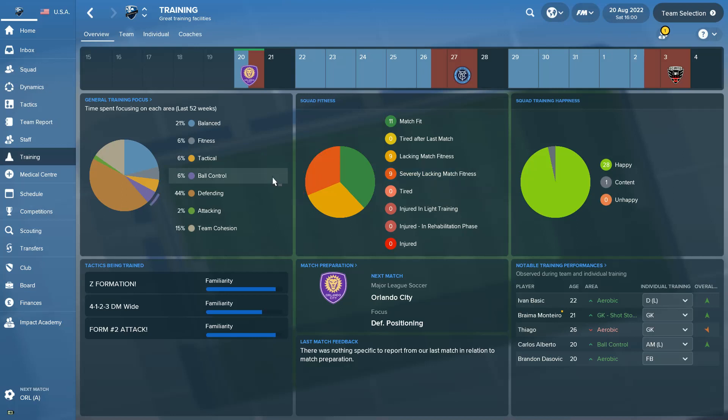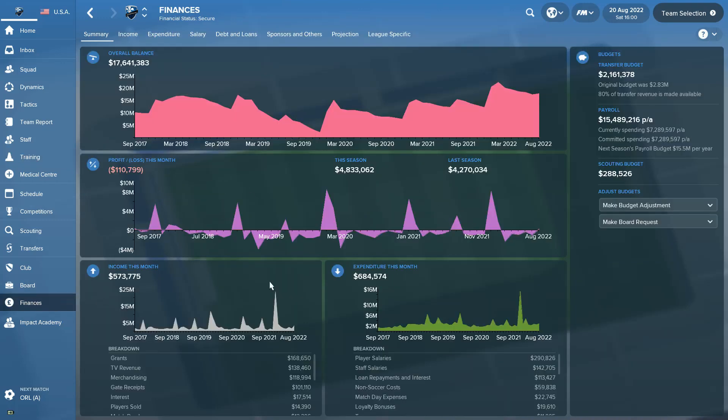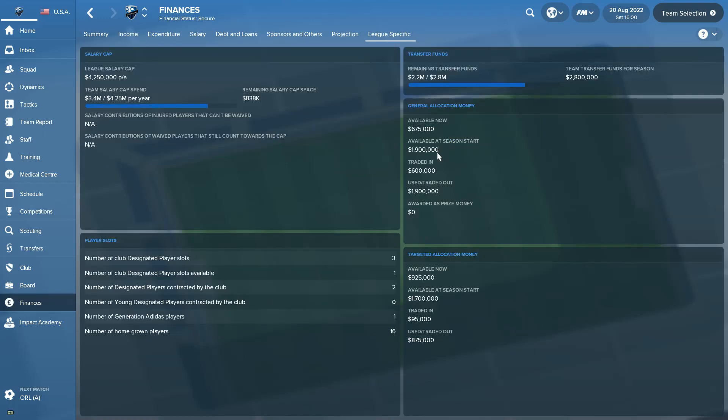The first thing you want to do when managing your salary cap is look at your finances — but not the screen you normally look at, because those numbers are all useless. What you want to look at is this button up here: 'League Specific.'